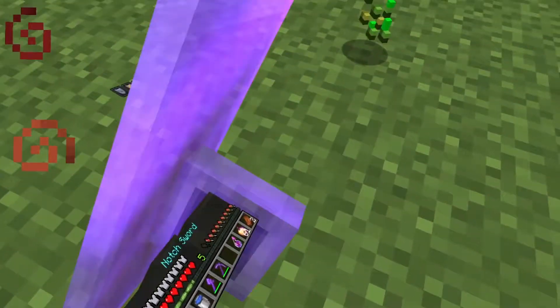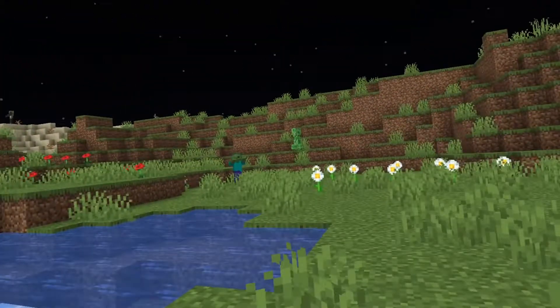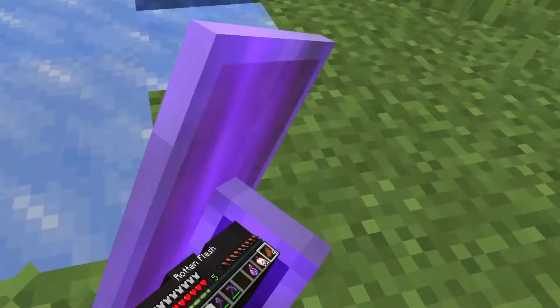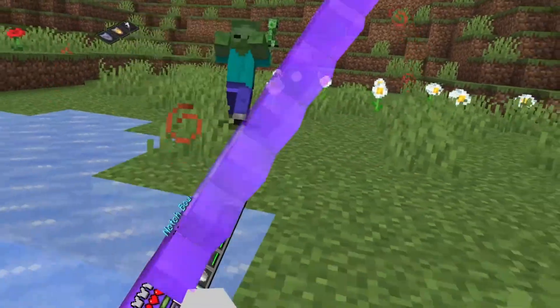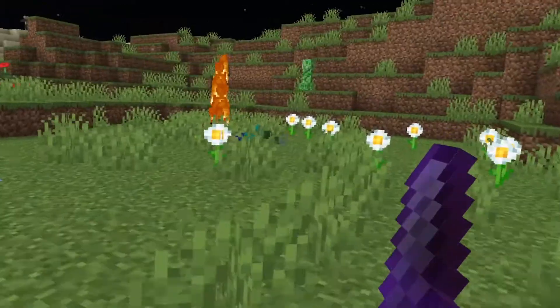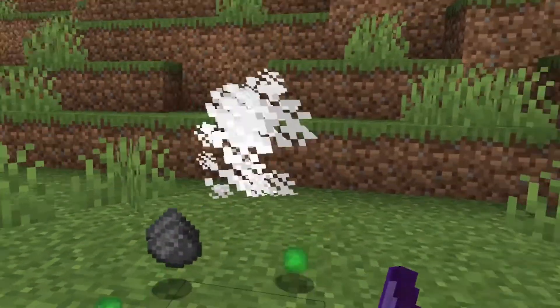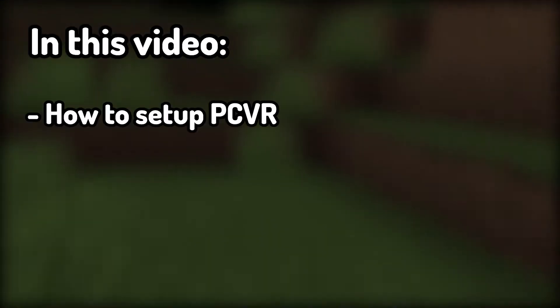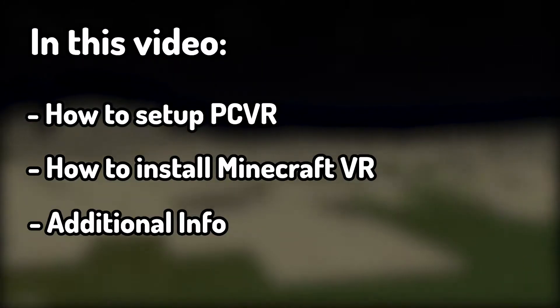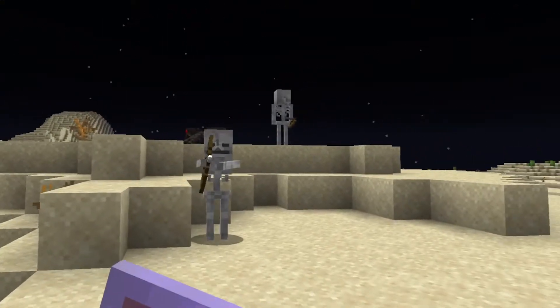If you're using the Oculus Quest or Quest 2, you can't just use this like some other VR app where it's completely untethered. Minecraft VR is a PC VR game, meaning you're going to need to connect the Quest to a powerful gaming PC. In this video, I'm going over how to set up PC VR for the Oculus Quest or Quest 2, how to download and install Minecraft VR, and any other additional info or features you want to know about.